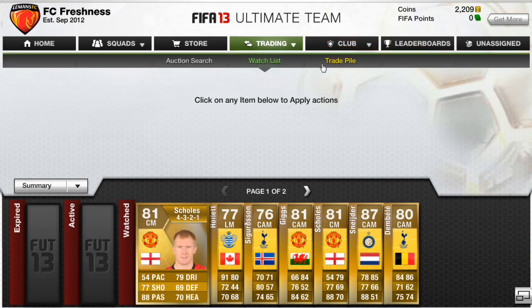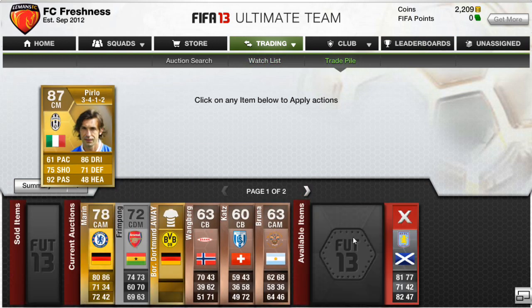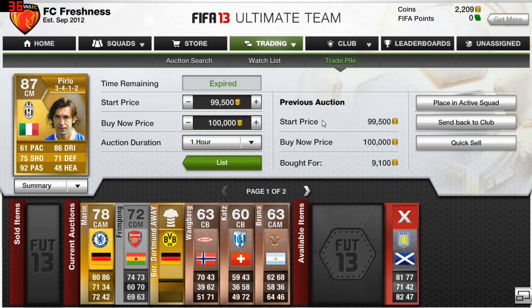You'll see my coins and wonder what kind of trading series I'm doing, but that's not because I'm bad at trading — I just got some sick deals. I bought Andrea Pirlo for 9.1k, and this guy will definitely sell for way more than 60k, though probably not right now. In a day or two he'll definitely be selling for more than that.